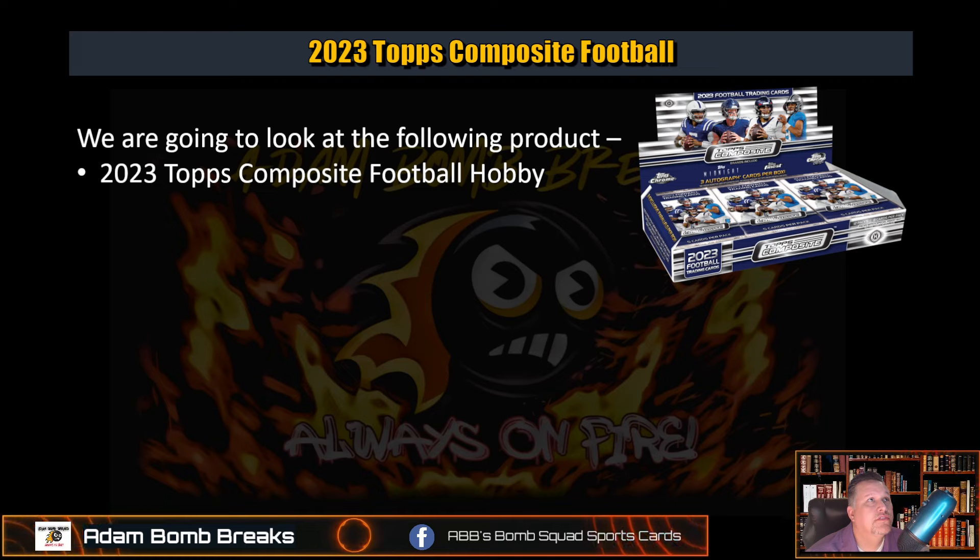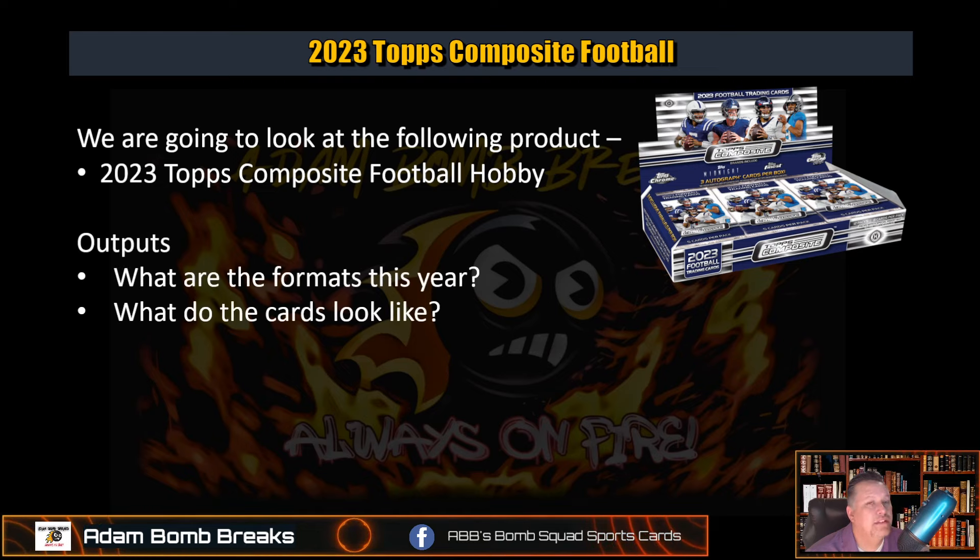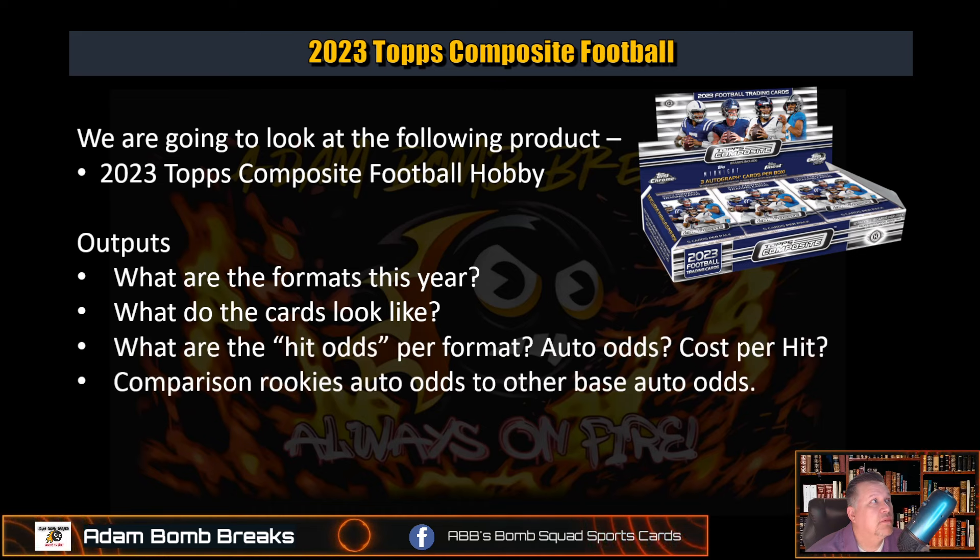Topps Chrome Composite — here's what a box looks like. We're going to look at the formats, what are the different formats, what do the cards look like, and compare hit odds per format, auto odds, cost per box. We'll also look at rookie auto odds versus other base auto odds, which is the big draw here — we've got three of the four rookies you can't get autographs of, or you could get limited through Leaf. Chronicles Draft had Bryce Young and CJ Stroud, and I don't think Will Levis was ever in there.